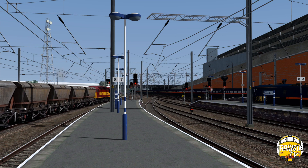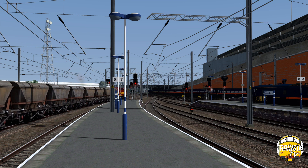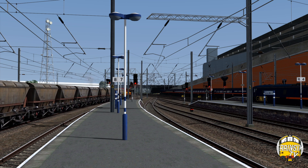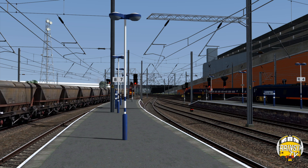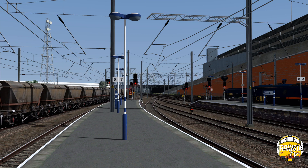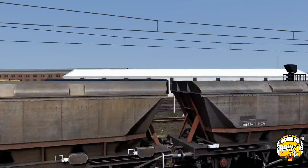In terms of what's been done on this route, as you can see the overhead wires have been completely redone throughout. Pretty much all the wiring has changed. It now uses the West Coast Mainline Trent Valley route wires along with a number of bits from Liverpool to Manchester, which was the base route for this mod.